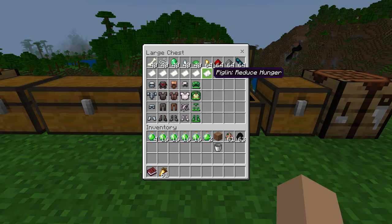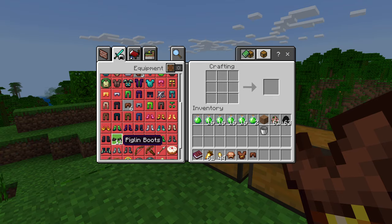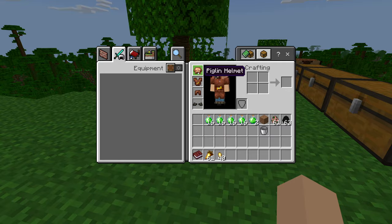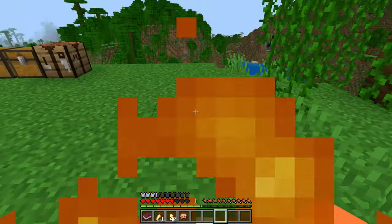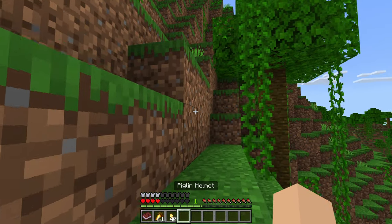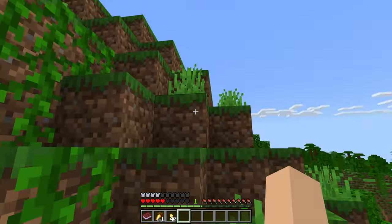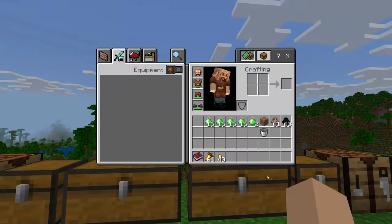Next we have the gold nugget armor, which will allow us to become a piglin and gives us a saturation effect, meaning I don't think we become hungry at all. That actually avoids a lot of annoyance if we could just never be hungry. We make ourselves hungry and test it out — it just fills your saturation bars, and at that point you should always naturally regenerate health too. You never have to worry about eating if you wear this armor, and that means you always have natural health regeneration happening. That's really good — I like that one.